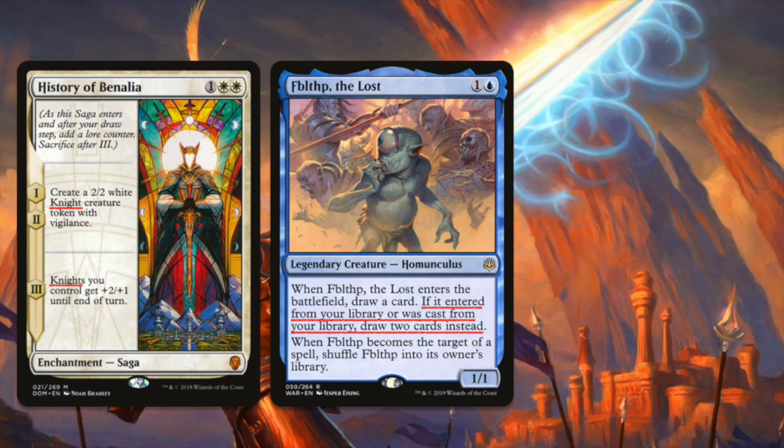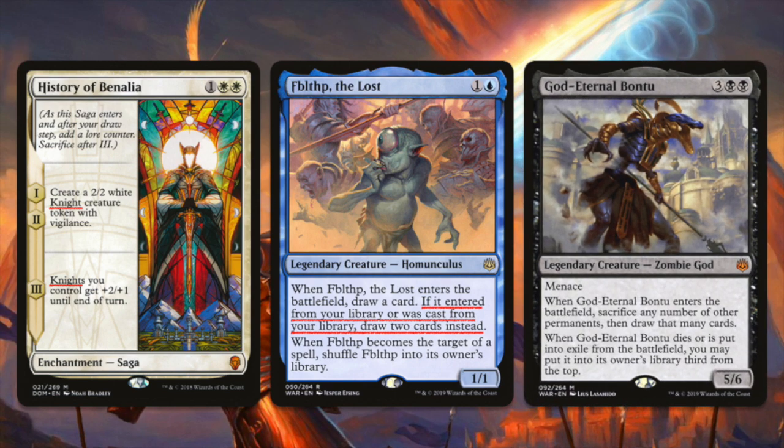Cantrip effects are pretty much always welcome in the blue section. We got another example in black with God-Eternal Bontu — a five-mana 5/6 with menace. When he enters the battlefield, sacrifice any number of other permanents, then draw that many cards. People looked at it and thought it's not that great, but after playtesting, God-Eternal Bontu is better than fine. Part of that is helped by the black five-drop slot not being very deep. A five-mana 5/6 with menace that's really hard to get rid of thanks to the God ability is pretty good. And if you draw cards, great — and if you don't, that's fine too. The point is that we should pay attention to the entirety of the card and not the one niche part that may or may not apply to our cube.